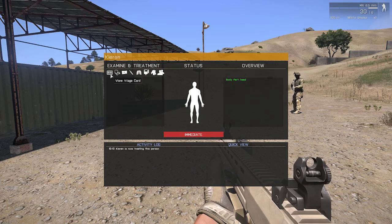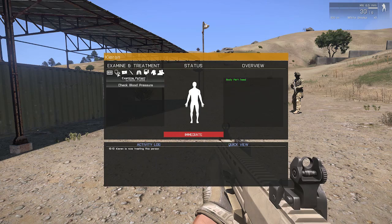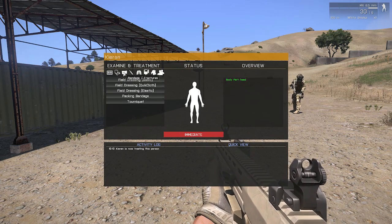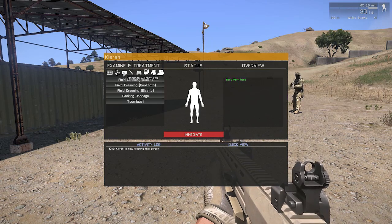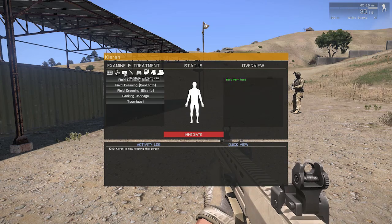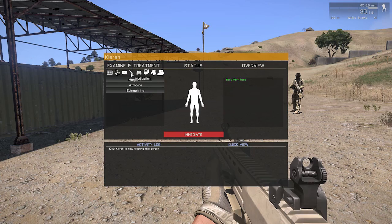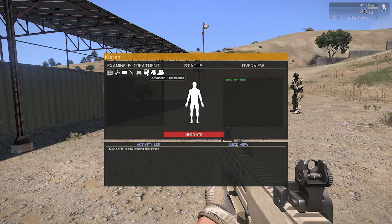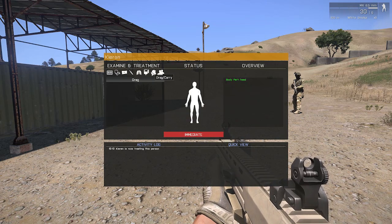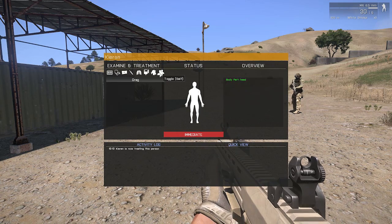Having a quick flip through the various different examine items, you've got the examine patient, so you do things like pulse, blood pressure, and so on. A few things are actually still missing at this time that will be added later on. In here, you've got your bandage and fracture management, dressings, tourniquets, and so on. You've got your medications, airway management, advanced treatments such as IVs, the ability to drag or carry people, and you can toggle between yourself and the other person if you're viewing somebody else's medical card.